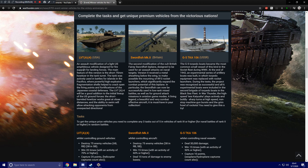The LVT-A4 is an assault modification of a light U.S. amphibious vehicle, designed for fire support during landing operations. The main feature of this version is the short 75mm howitzer in the tank turret. The tank was actively used in battles for islands in the Pacific, where powerful high-explosive fragmentation shells helped crack open the firing points and fortifications of the Japanese coastal defenses. The LVT-A4 will be a good addition to the initial U.S. ground forces lineup — the short-barreled howitzer works great at close distances, and the ability to swim allows attacking opponents from unexpected directions.